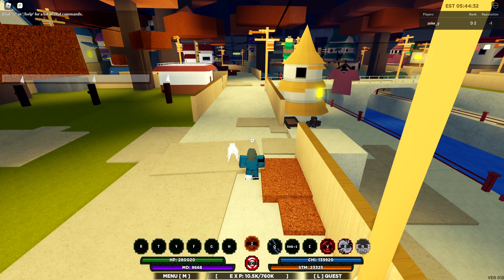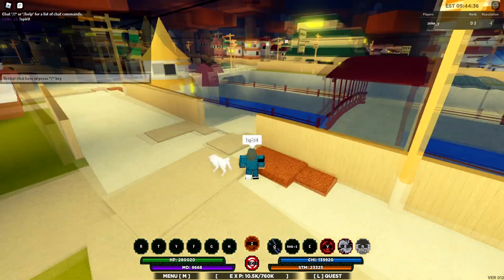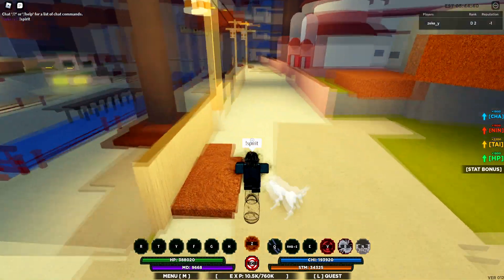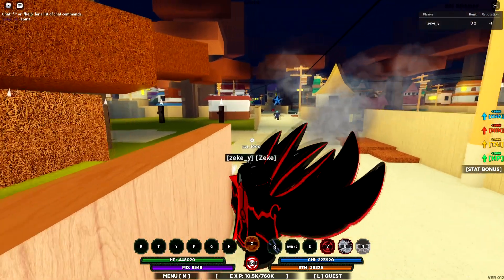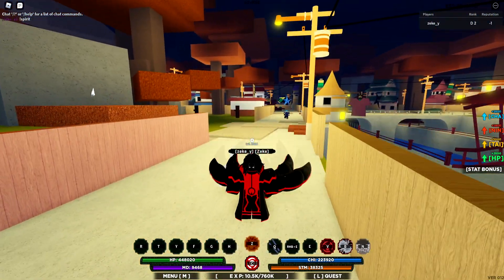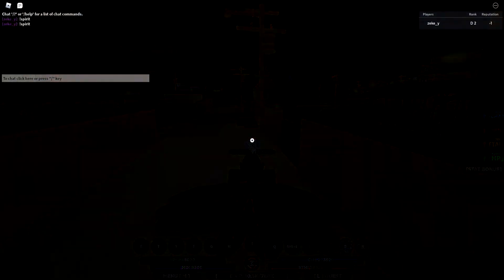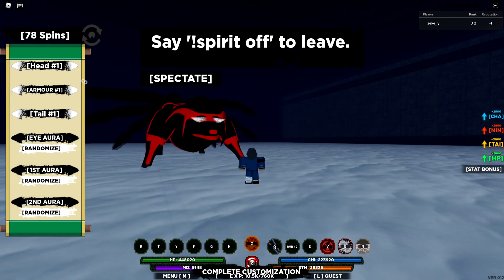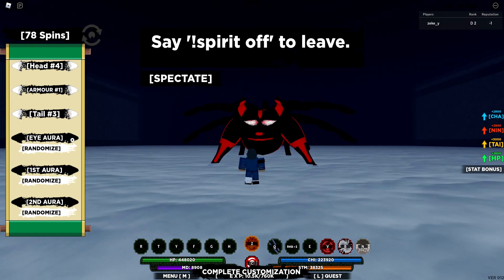So to customize your spirit, you just gotta do exclamation point spirit. I gotta go ahead and get in my motor real quick. So this right here is the nine tails spirit, or the nine spirit. As you guys can see, you just want to do exclamation point spirit, and it'll take you to here. As you guys can see, you can just customize your spirit and make it however you want.